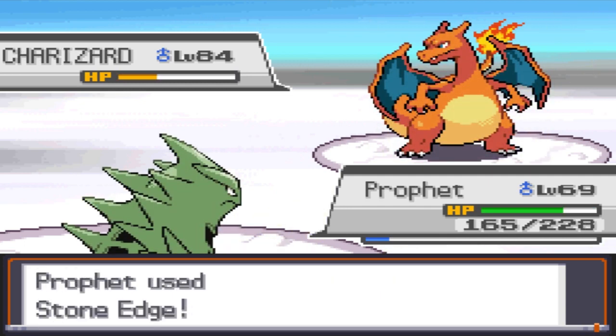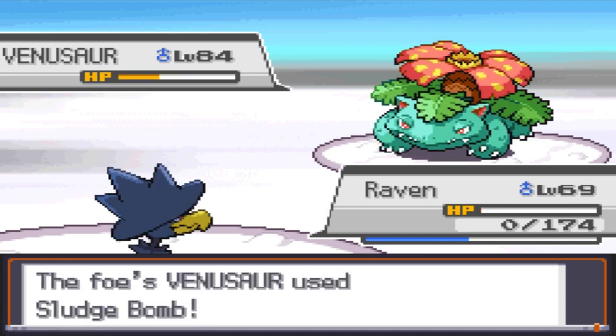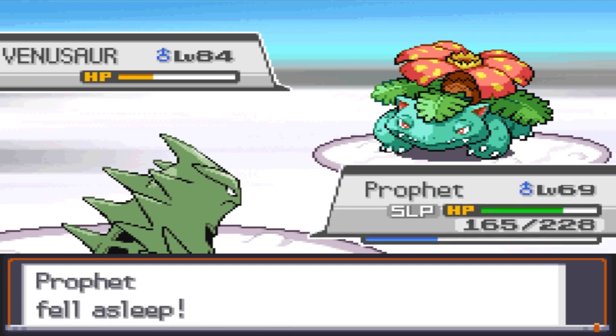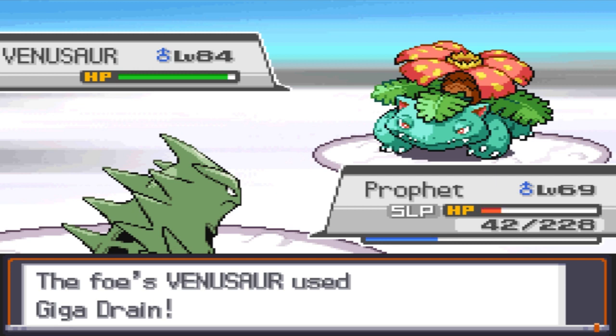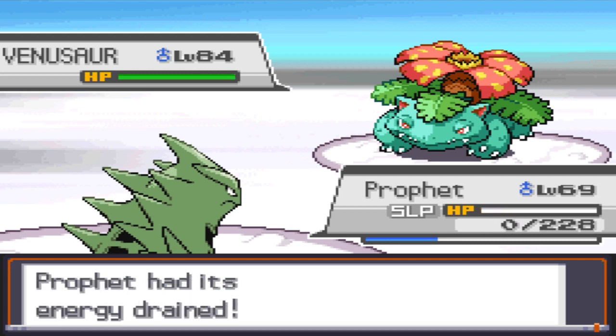Second to last is Charizard, and it gets one-shot by Prophet's Stone Edge. His Venusaur is last, and my Fly does big damage to it, but Sludge Bomb takes out Raven with one hit. Prophet, my only hope, gets put to sleep immediately, and Venusaur heals the next turn. Prophet stays asleep and gets taken out by Giga Drain. That was really close, so I'm gonna try that again.